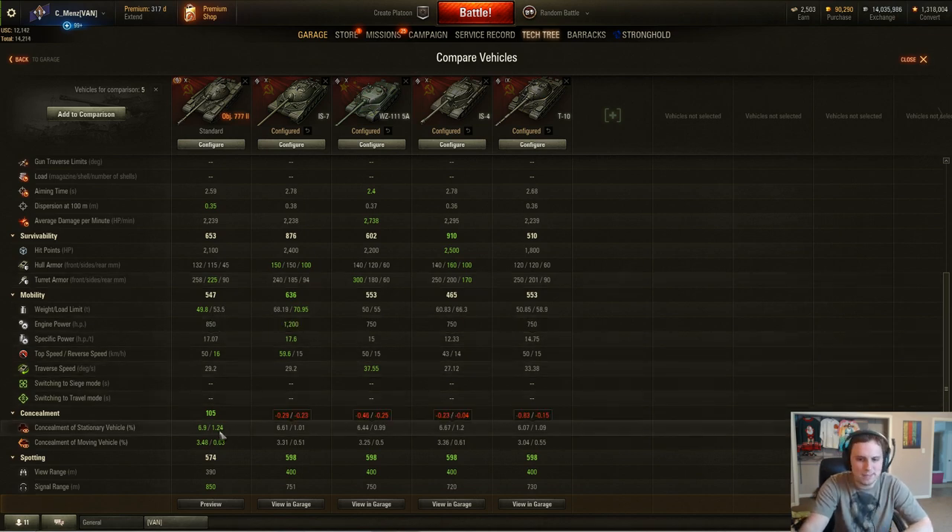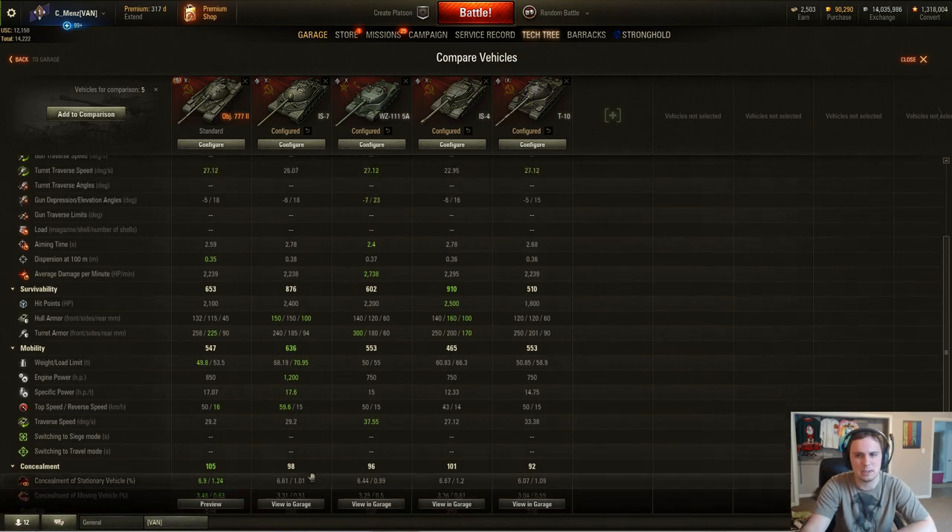Going down to concealment, there's nothing special here — they're all right around the same, in the 6 to 6.9 values. The view range is slightly low at 390 compared to 400. Again, this tank has been in the client for at least a couple years, so while 390 wouldn't kill the tank, it's probably going to get buffed up to 400 by the time it sees us in the tech tree, maybe personal mission stuff, something like that.